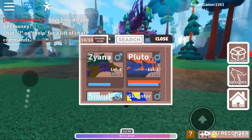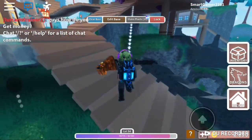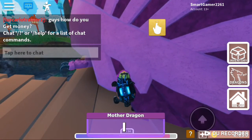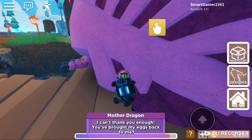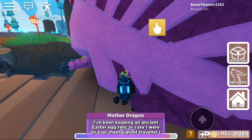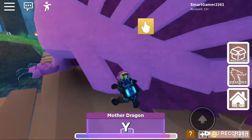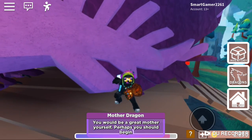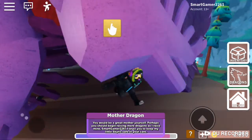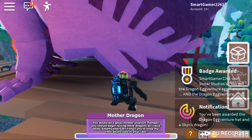Okay, now you have to go back and talk to the mother again. She says 'I can't thank you enough, you brought my eggs back to me. I've been keeping an ancient Easter egg relic in case I were ever to meet a traveler like you.' So I'm guessing that's the egg. And that's how you get the dragon egg in Dragon Adventures!